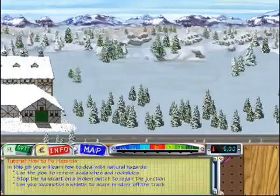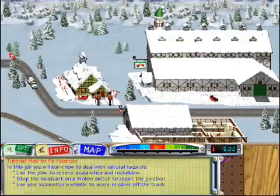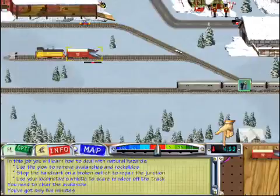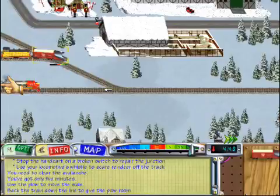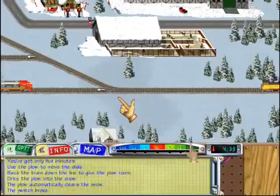Eventually, every engineer has to deal with natural disasters, like when an avalanche blocks a track. The trick is figuring out how to quickly repair the damage and keep the trains running on schedule. There's been an avalanche and the passenger train can't get through. You're going to have to clear the track — you don't have much time. These passengers are on a tight schedule and you've only got five minutes to clear the slide. Use the snowplow to move the slide. Back the passenger train down the track to give room for the plow, then drive the plow forward into the avalanche.